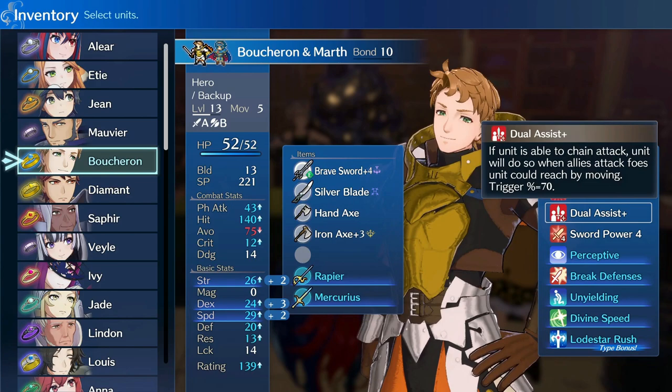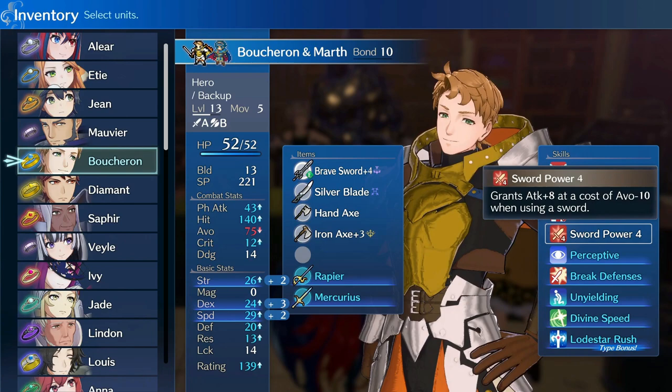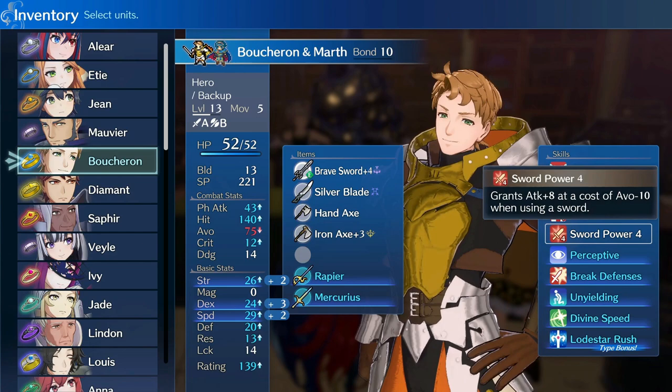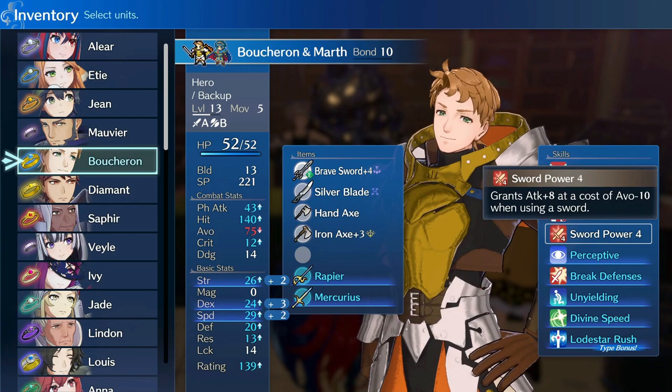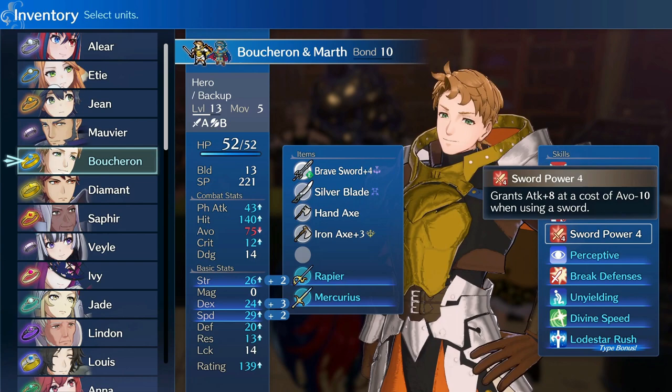Speaking of which, let's talk about Sword Power 4. This comes from Roy, and it grants attack plus 8 at a cost of minus 10 avoid when using a sword. It is inherited at level 12 for 4,000 SP, and the cost of this skill increases by 1,000 per tier — very pricey, I know. But the damage increase is massive when combined with Boucheron's Brave Sword and Move to Tears skills. This is a build where we want to get as many attacks as possible. When you are quadding, this skill alone will add 32 damage — completely insane.